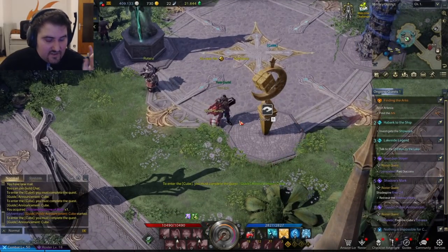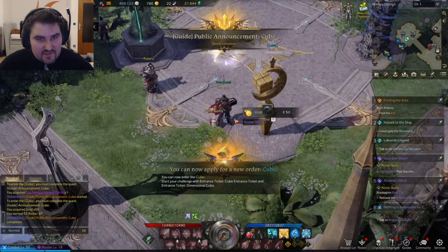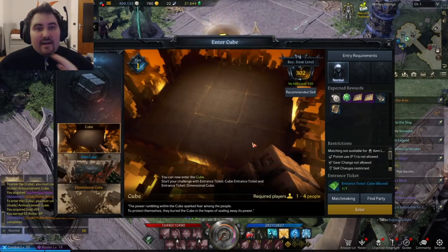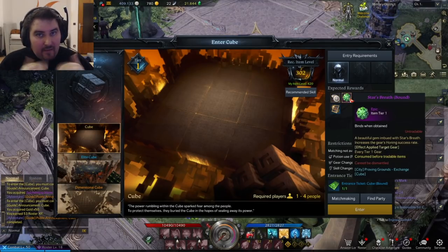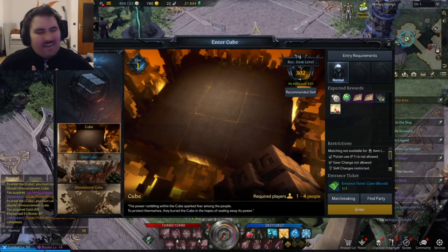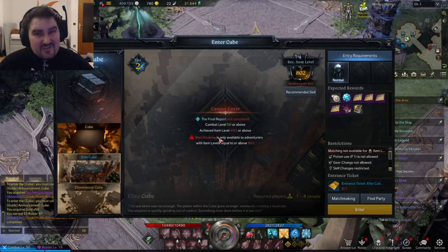What you have to do first is get to level 50, go into some Chaos Dungeons, and then find an entrance ticket. That drop is completely random — you cannot control when the tickets drop. My first ticket dropped around 20 tries, so it took me quite a bit to actually get my ticket.